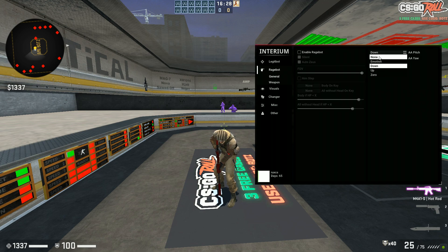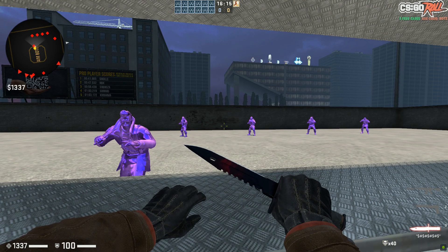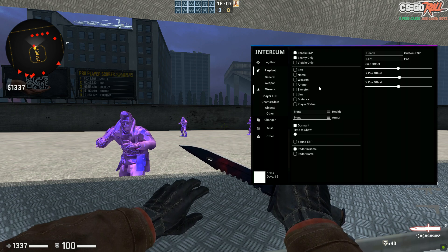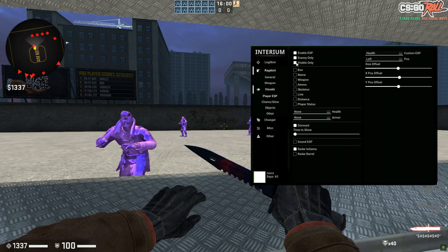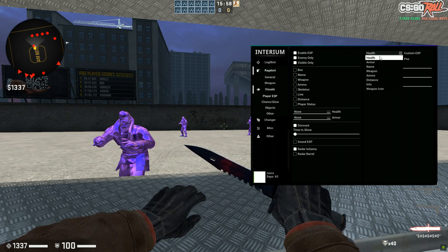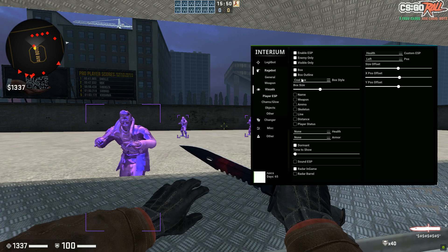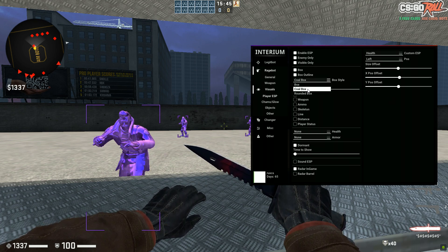For the visuals tab, first of all you have 'Enable ESP' and 'Enemy Only' — these two I definitely use because I don't want ESP on my friendlies. You can do 'Visible Only' if you want to play without wallhack. You have Custom ESP as well. You have Box, which makes a box around enemies — you can even do an outline and choose what kind of box you want.